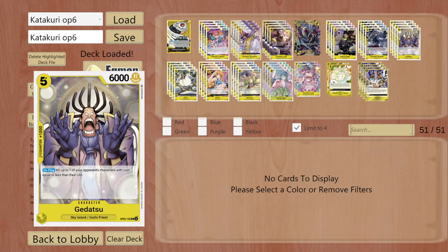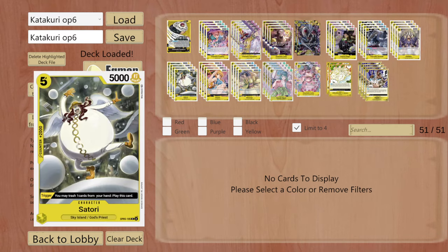When playing yellow, you also have to play Gedatsu. He is one of the most important cards yellow has seen in the last few sets — a 5-cost 6k body with a 1k counter. His on-play effect is something yellow always needed: a simple KO of one of your opponent's characters with a cost equal to or less than their life. On Don 5 you will most likely hit something important from your enemy. You really should not play anything less than four, maybe three.